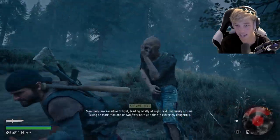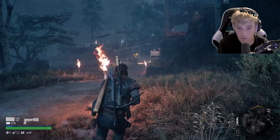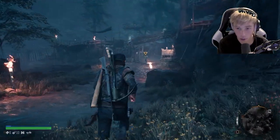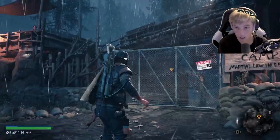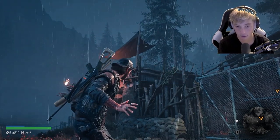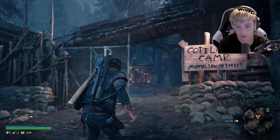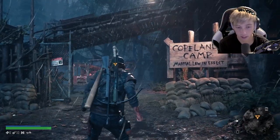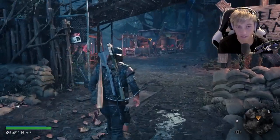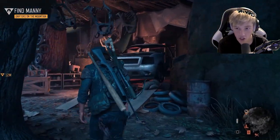All right, what we gotta do is make it down this hill. There they are — opening the gate. Our new objective is to find Manny. Oh, look at this car — maybe we could take the car. Let's go talk to Manny and see what he has to say.